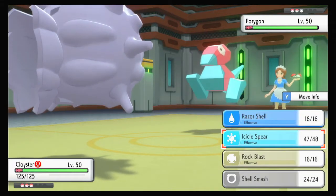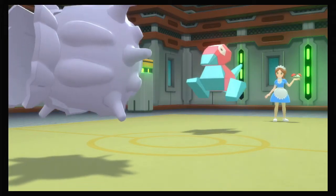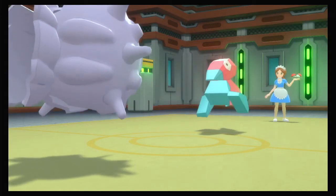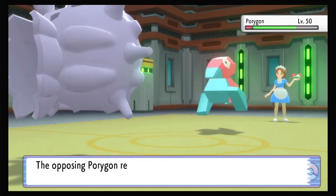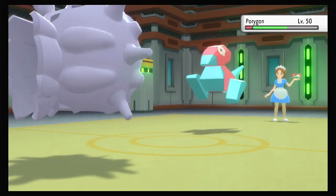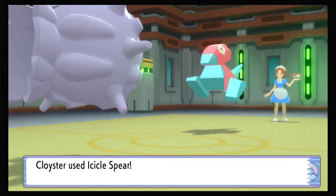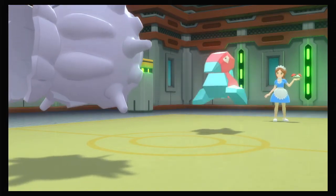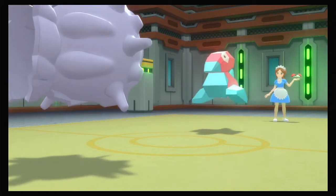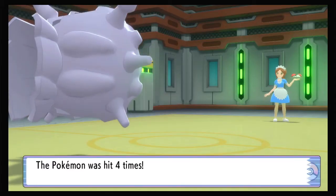Download Porygon - I didn't Shell Smash, thought I had. It's got Agility and a Berry. It's fast now but I think we're still okay. Rock Blast - one, two, three, four hits - yeah we're good. Paras/Parasect in Arceus was so annoying, especially that Alpha one in the corner that always knew where you were.